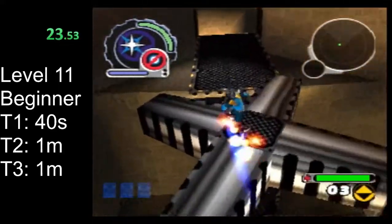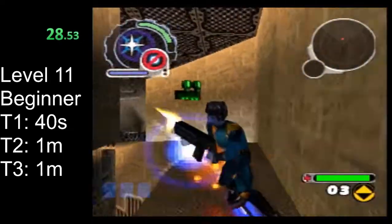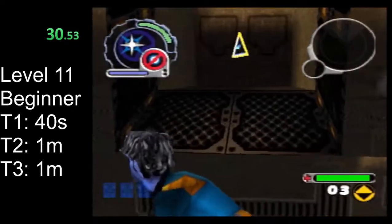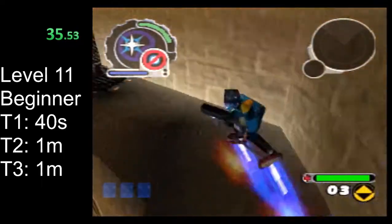Each path in this level has a tear on the lower path and a key on the upper path. If you haven't already fully upgraded the blaster, there's another upgrade for it right here you can pick up.